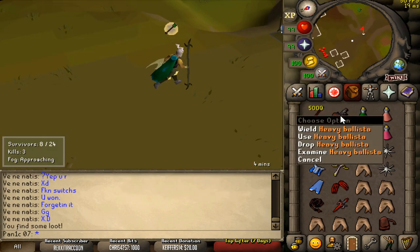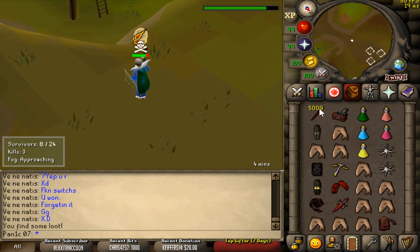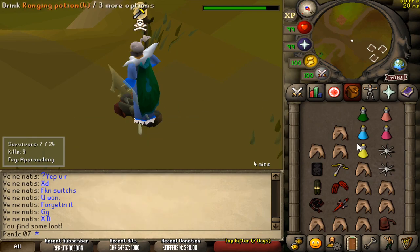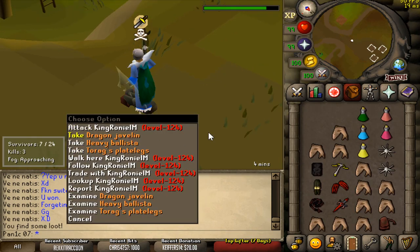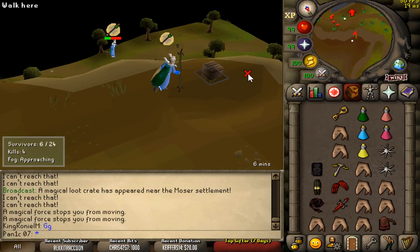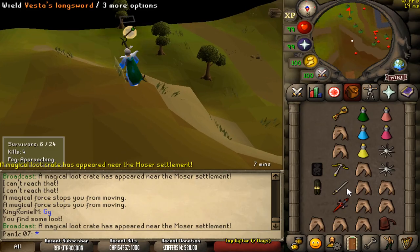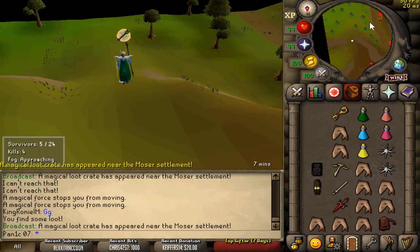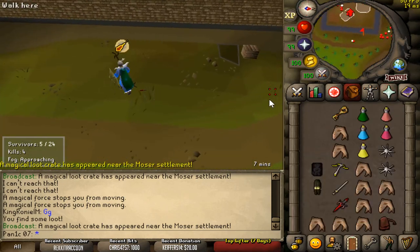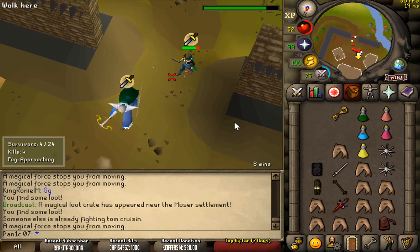Now this right here — the heavy ballista. If you guys get one of these I highly recommend you use it, but I personally don't enjoy it so I'm going to drop it. It's just a super overpowered weapon here. If you ever run into these crates feel free to open them. Yes, we got a VLS — that's the best weapon in this game. As soon as you get a VLS that's pretty much an automatic win. Just make sure you're prioritizing this and your ranged and you should be fine.